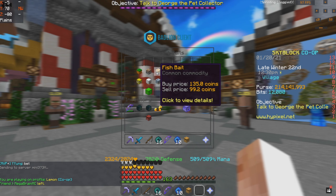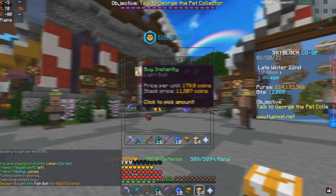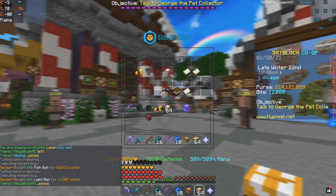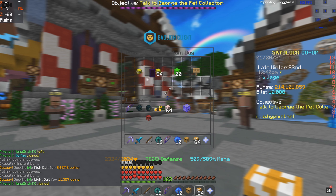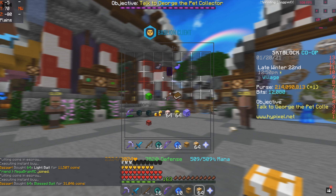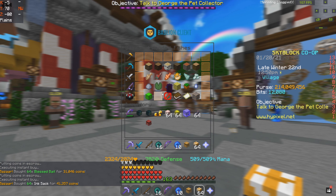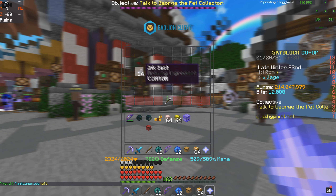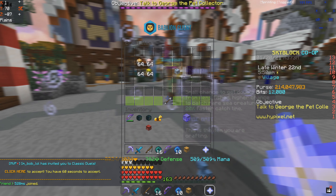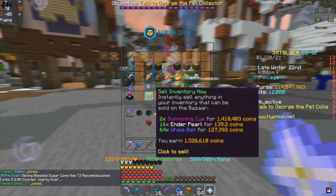Basically what you're gonna be doing is making whale baits. You buy all the ingredients to make whale baits, but do not buy the dark bait — you're gonna want to make the dark bait yourself to save more money. So you're gonna buy the ink from the bazaar and then make it with the fish. Then you want to combine everything and sell it to the bazaar — it should be about 50k profit each.